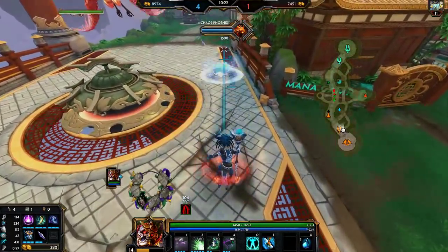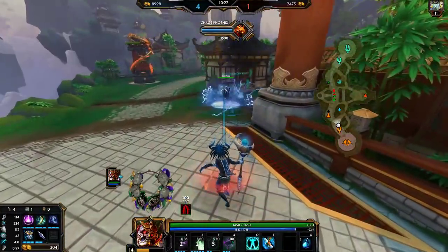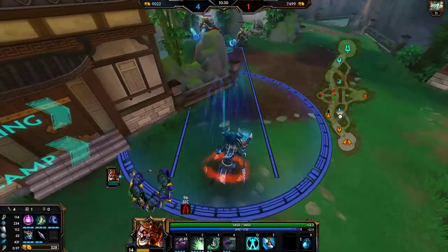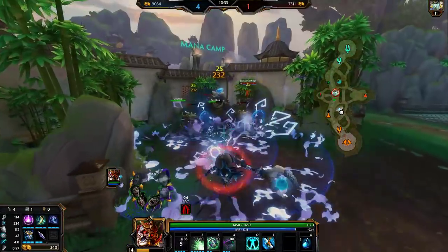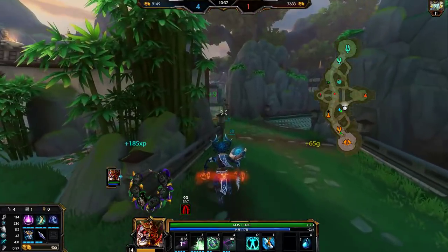I really like the explosion effect — like, boom, when it hits. The explosion, then the three as it hits. Oh my God, that's cool. This god is insane in terms of cooldown. I feel like Apwash is either really weak or really strong — there's no in-between.